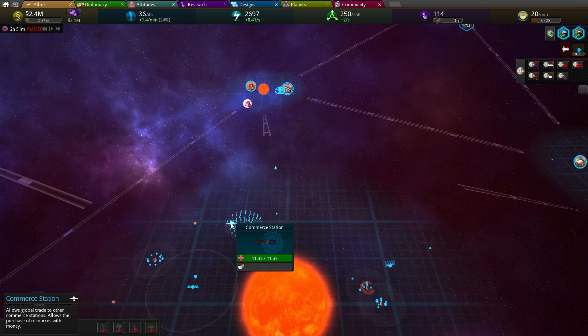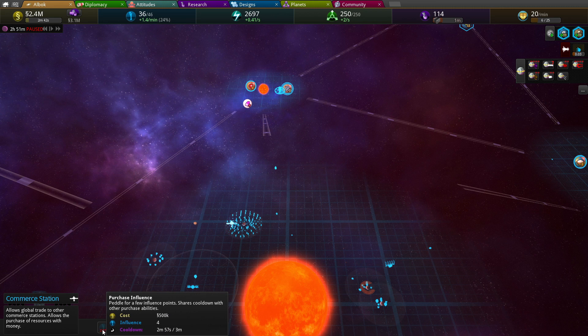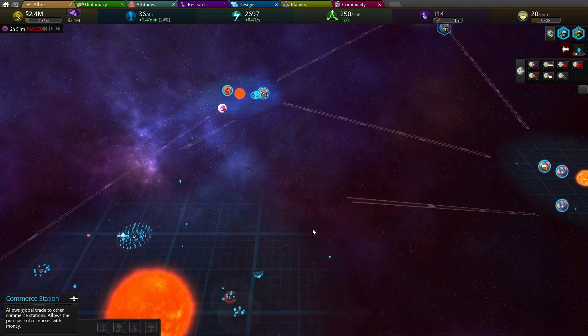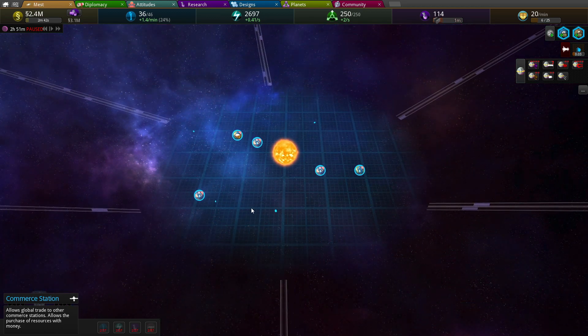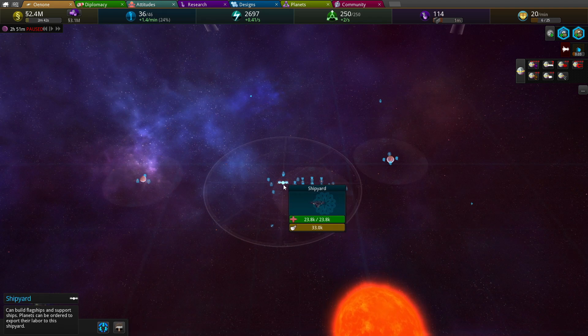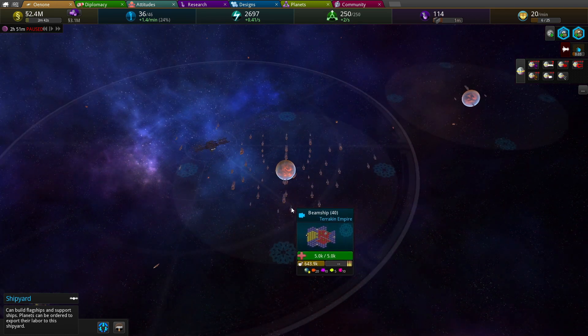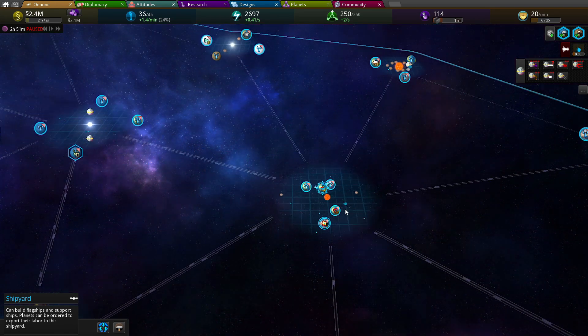If you click on the commerce station, it has these things and they give you points. So you can see like two minutes will be some whatever, so that's what the commerce station does. And if we look at this commerce station over here, it's a shipyard. Wait, did I build a commerce station over here? I thought I built one over here.